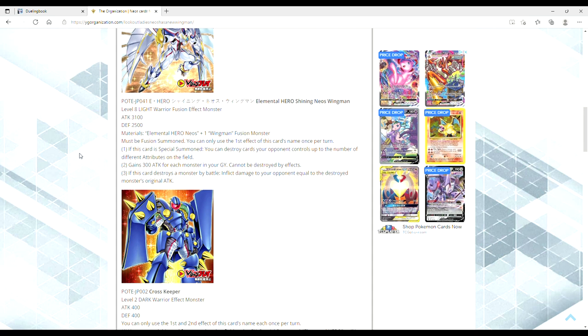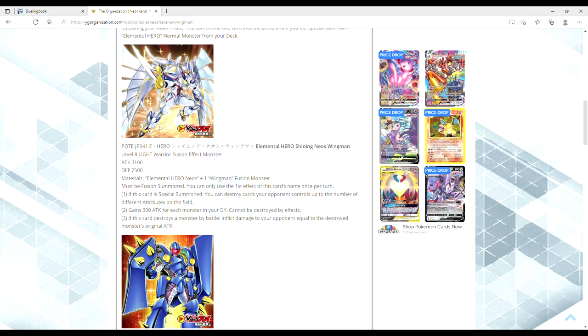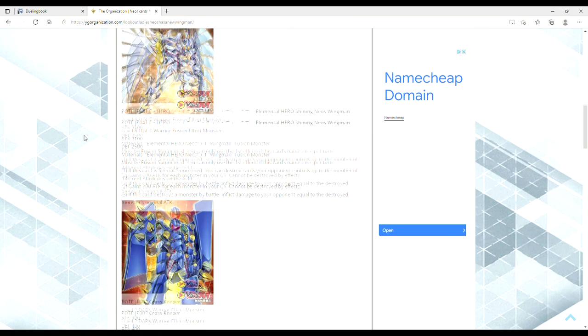You can only use the first effect of this card's name once per turn. If this card is special summoned, you can destroy cards your opponent controls up to the number of different attributes on the field — that seems really good. Gains 300 attack for each monster in your graveyard. Cannot be destroyed by card effects — that seems really, really good. And if this card destroys a monster by battle, inflict damage to your opponent equal to the destroyed monster's original attack. This is your OTK card. This card is bananas — it's just a straight upgrade from the original Shining Flare Wingman.